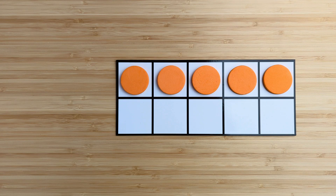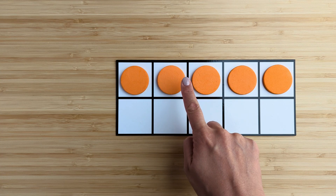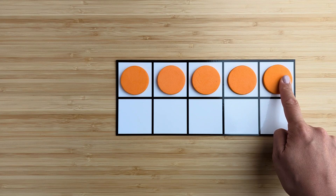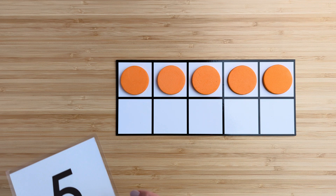How many in all? Point and count. One, two, three, four, five. There are five orange circles.